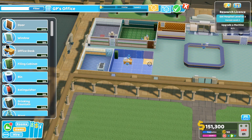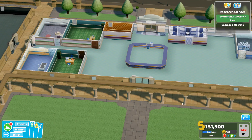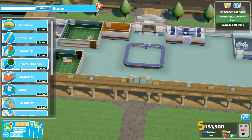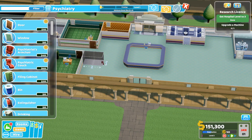Here I realize I don't want to crowd up that reception, so I need to make that GP office a three by four rather than four by four. That gives us enough room to put another three by four room next to it and put in our psychiatry office.